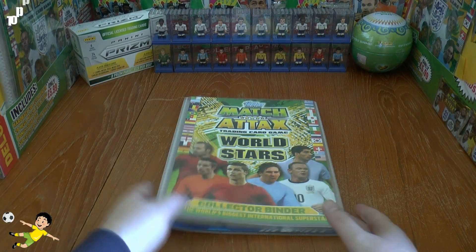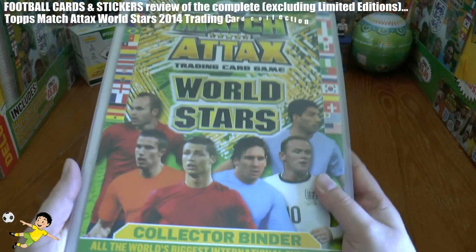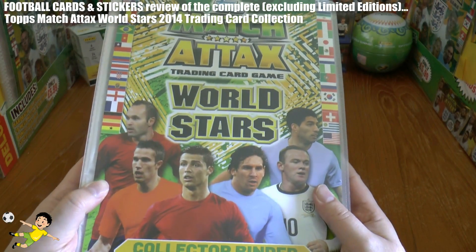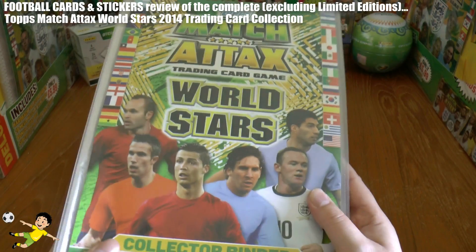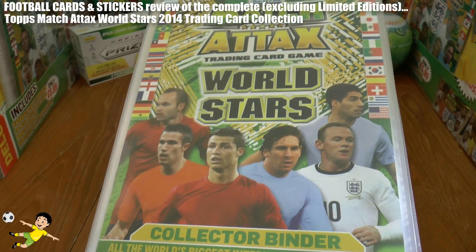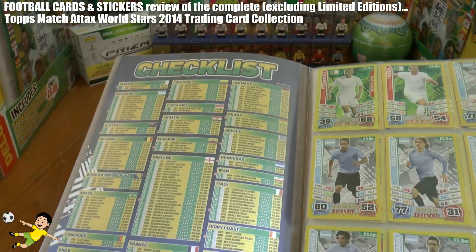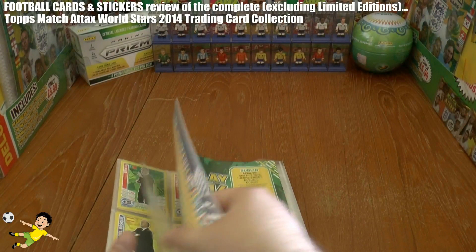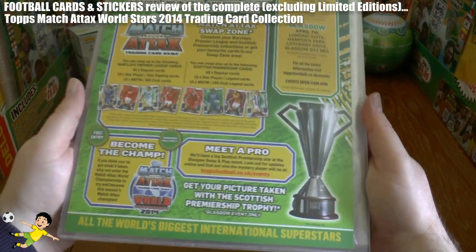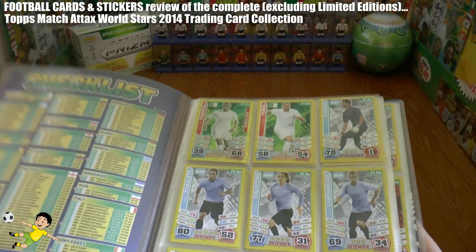What is going on guys, Football Cards and Stickers here, and today we bring you a complete review of the Topps Match Attacks World Stars 2014 trading card collection. All their 304 cards are housed in this fantastic binder — a really nicely designed front cover there with Iniesta, Van Persie, Ronaldo, Messi, the rune and Luis Suarez on the front. Of course you get the checklist on the inside of the front cover, carrying on the back, and some swap and play tour date information. So without further ado, let's take you through the collection.